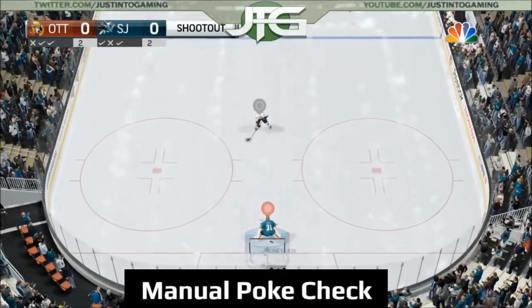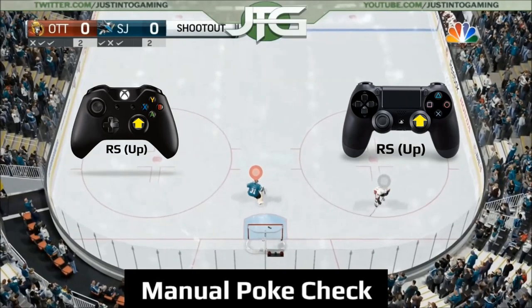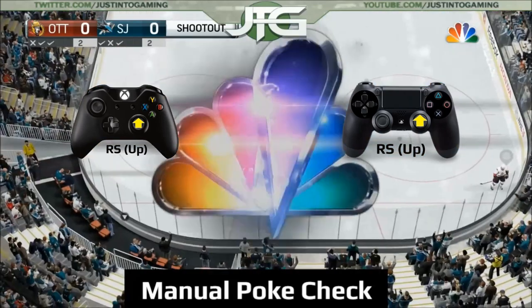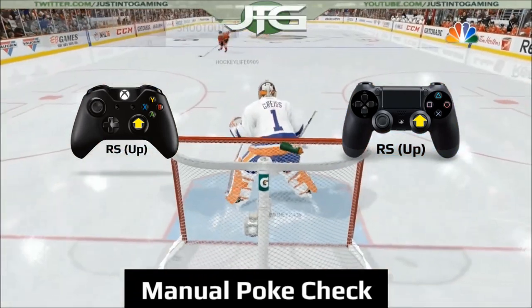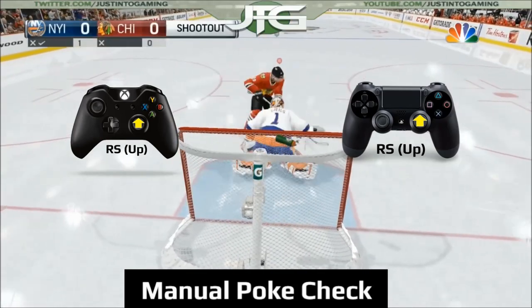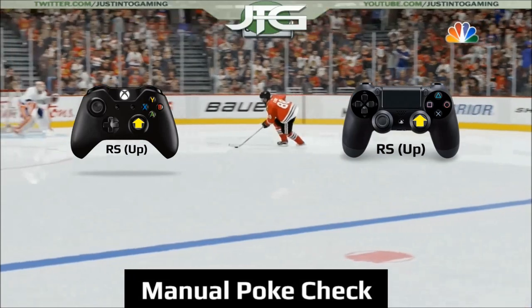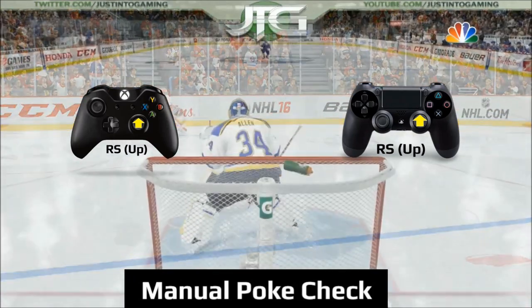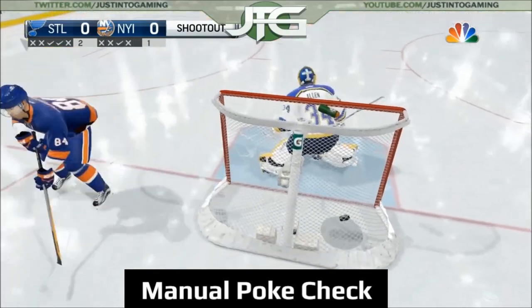A third option is the manual poke check, done by pressing up on the right stick. This can be used as both an aggressive and a retreat method — find out what works for you. The manual poke check has been improved this year, as your goalie will now turn and angle himself towards the puck, where in previous games you could only poke ahead of him. The only time you should use it is if the skater gets really close to your net, almost inside the crease. Just like any other desperation save, if you miss it's usually an open net.